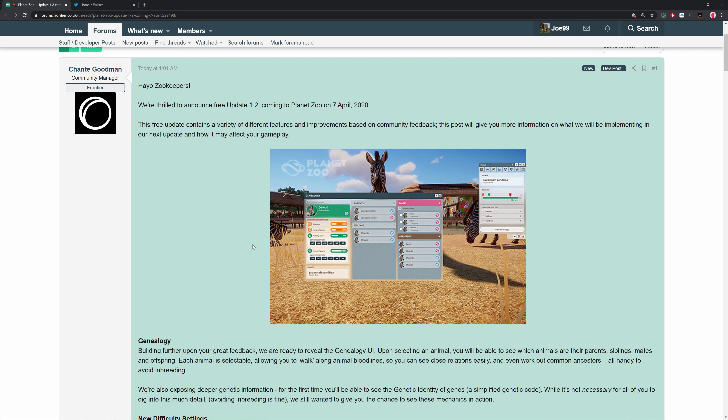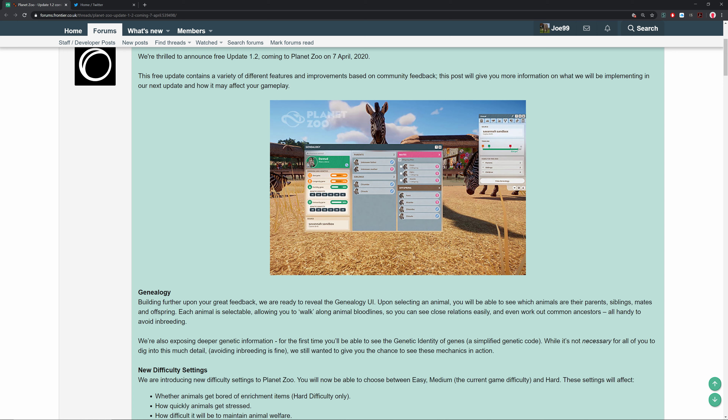One thing that's really cool is this genealogy system — you could potentially pick animals with certain genes and breed them together, which I think is really interesting. In the future, if they add things like different colored pelts or different tusk and horn variations, you could breed the healthier males with big horns and big tusks. For example, if you have a golden tabby tiger you could try to breed that down the line and have more golden tabby tigers in your zoo, which would be particularly awesome.